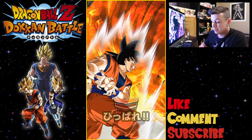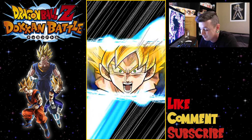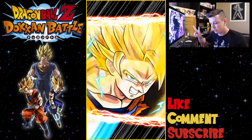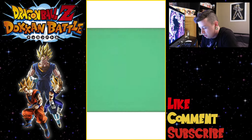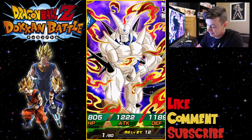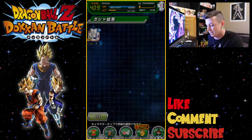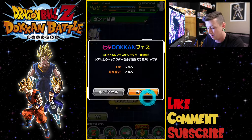Maybe Yamcha won't be the meme this time and maybe he can bring some good luck. We got an instant super sign — one, two, no three. And there is a Shadow Dragon — something I definitely don't need because I have plenty of that card.